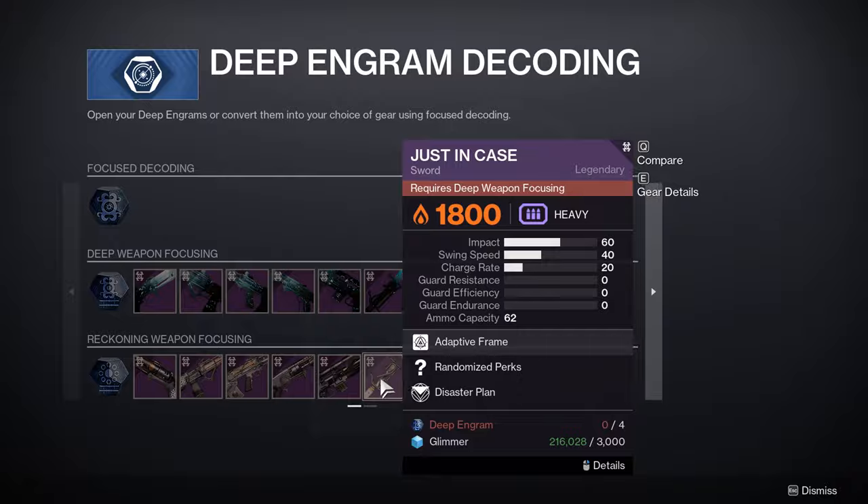There is a farm that allows you to get one deep engram every two minutes, and I'm going to show you how to do it right now. First you'll need to get a checkpoint for the last boss of the Shattered Throne — LFGs are a very good way to do this. Then it's as easy as just farming it with the strategies I'll explain right now.